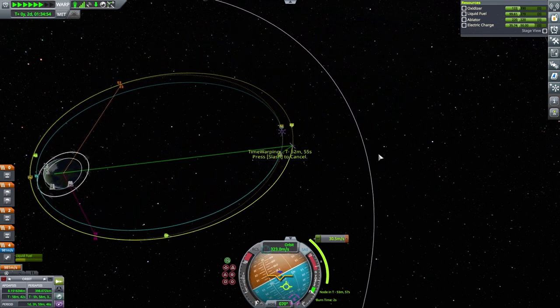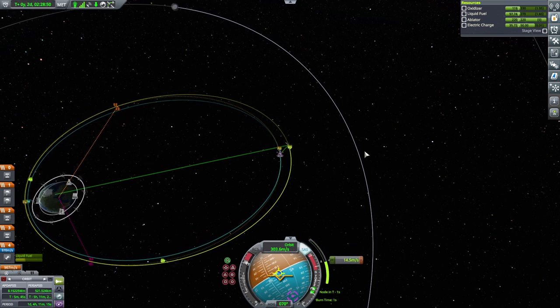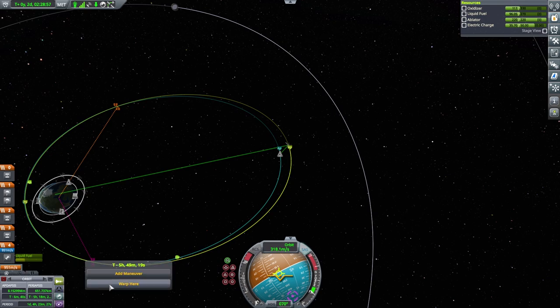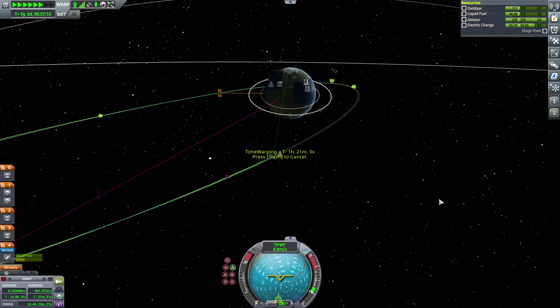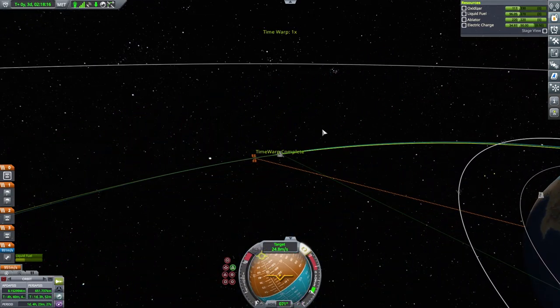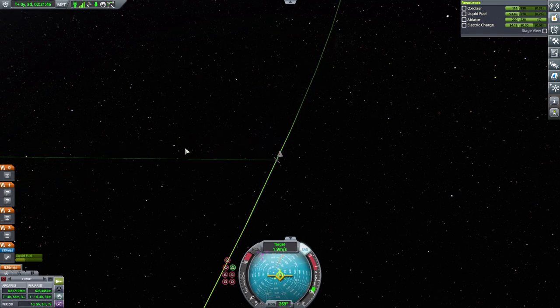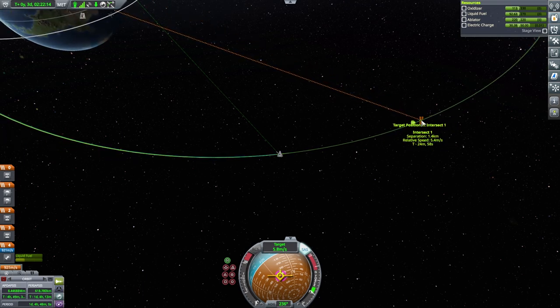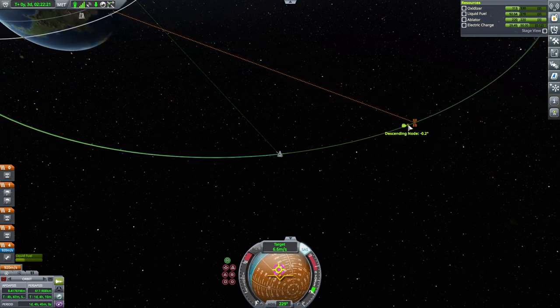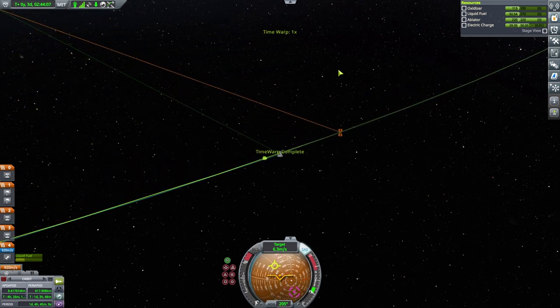We're still gathering science from our Minmus location, and having satellites up in orbit is helping that happen more frequently. Over time, as we are time warping in these episodes and upcoming episodes, our comms satellites are just slowly drifting out of position — not out of orbit, but out of their intended spacing. Without something like MechJeb it's really hard to get satellites to sit in nice even spacing forever.